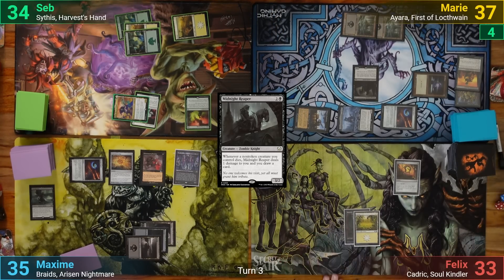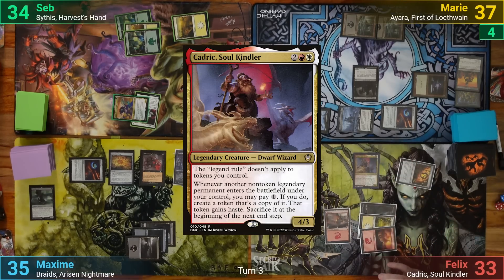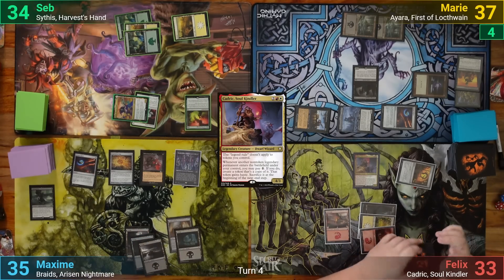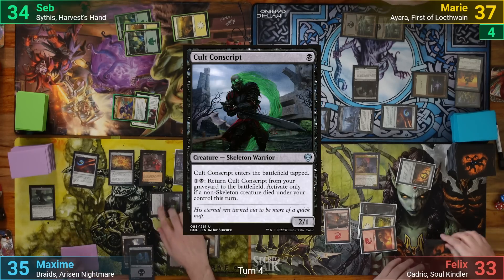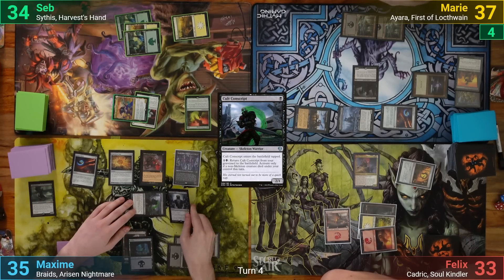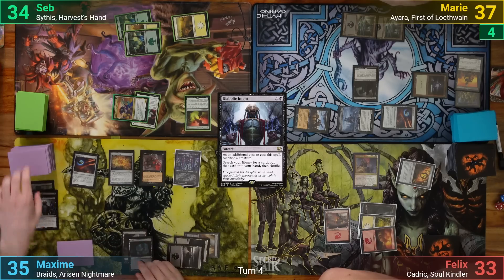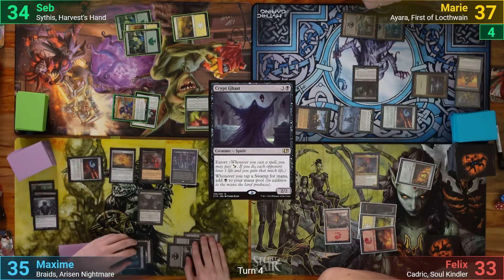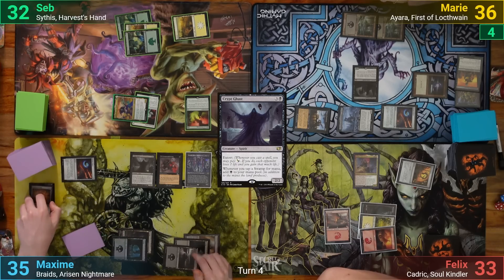Felix draws 2 and plays 2 Mountains as his lands for turn, then plays Kadrick and passes. Max draws 2, plays a Cabal Coffers and a Swamp, activates the Coffers for 4 black mana, and plays a Cult Conscript. He then sacrifices it as part of casting Diabolic Intent to tutor for a card. With the remaining mana, he casts a Crypt Ghast and moves to his end step. Max sacrifices the Expedition Map to Braids — again no one wants to sacrifice an Artifact, so they each take 2 and Max draws 3.